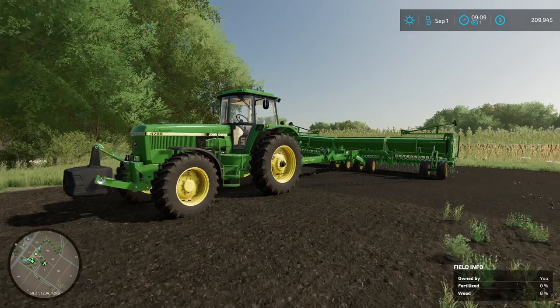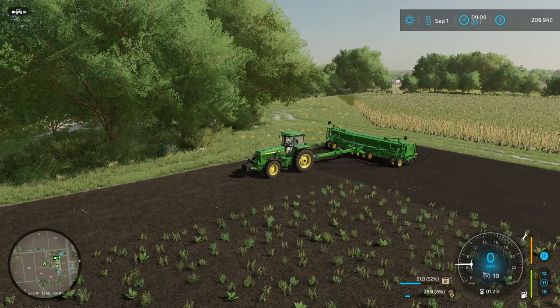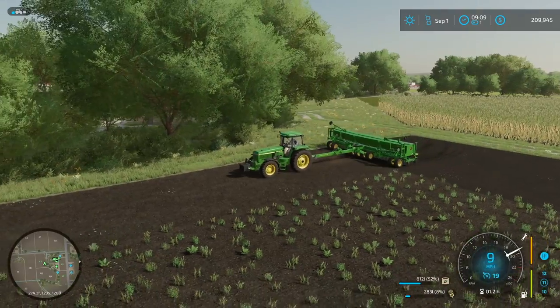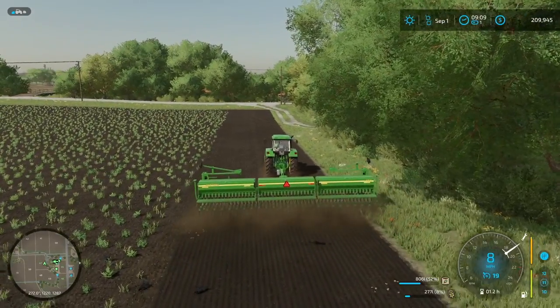Hello and welcome to Kitterg Farms. We're back with another episode of Elm Creek and today we're gonna finally be wrapping up the last of our drilling here. We've got some barley that we're gonna be putting into this last field so that we can compare and contrast the different crop types here.